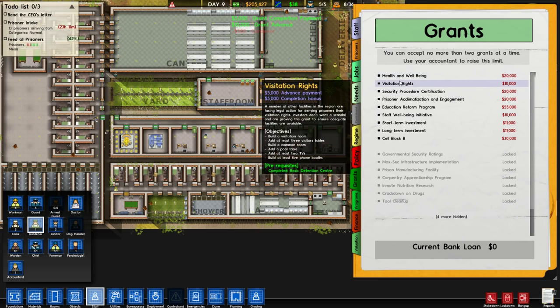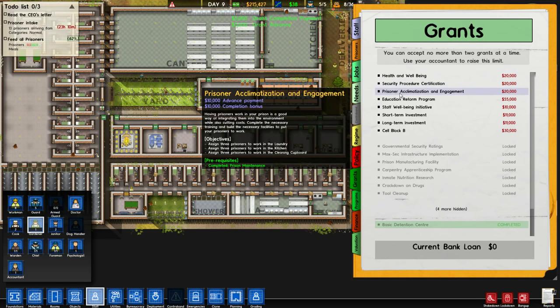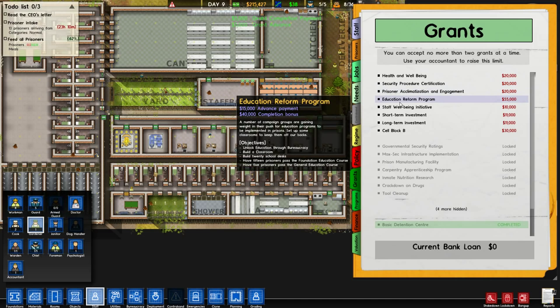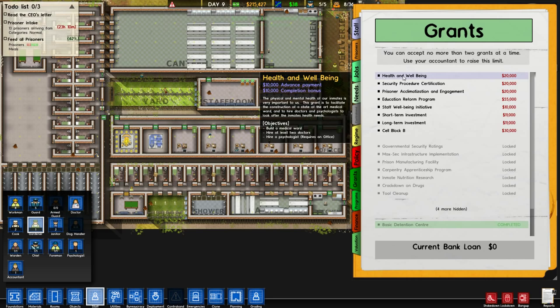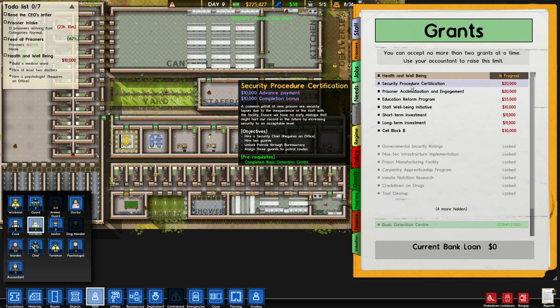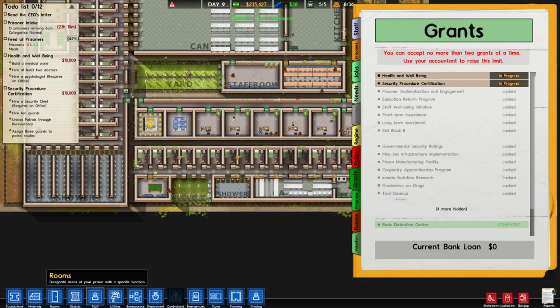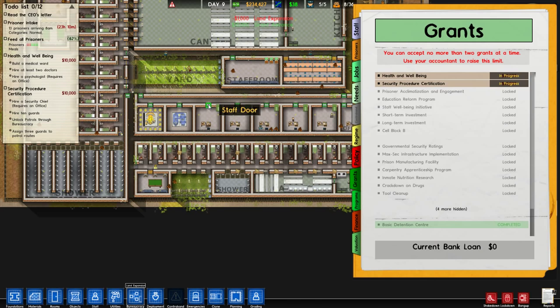Health and well-being we're not quite ready for. Visitation rights — three visitor tables, pool table, TV, five phone booths — we have those. Prisoner acclimatization — no. Education reform — no. Cell block B — we need 50. Health and well-being I suppose will be one of the ones we take next. We only need three guards to patrol roads, so we'll take that. Let's do some research in finance now, for land expansion in particular.